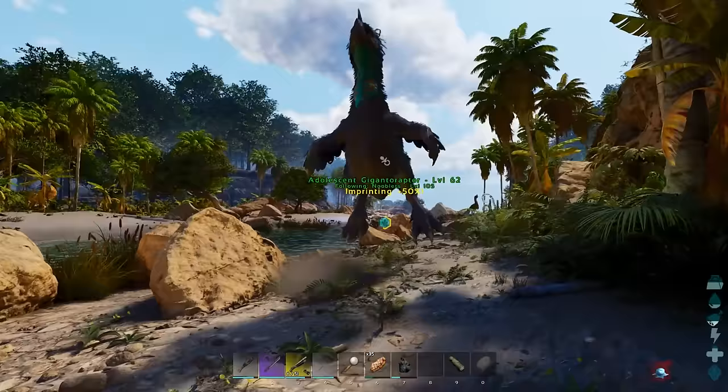If you go up to your Gigantoraptor and hold down E to bring up the actions wheel, it lets you pluck one of its feathers. You put these feathers into a creature that's about to give birth, and you give the baby born a percentage chance to inherit a higher stat — like extra damage or health. You can give different stat feathers to a creature that's about to give birth to help you create a super mutated baby.